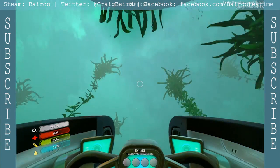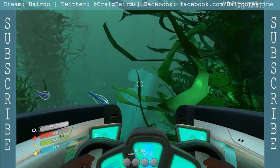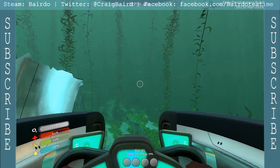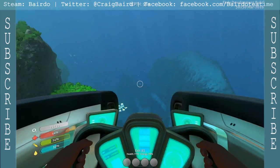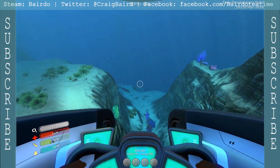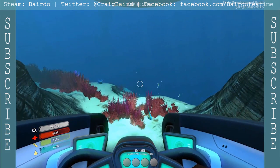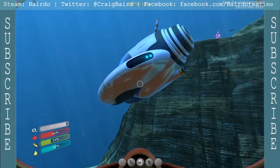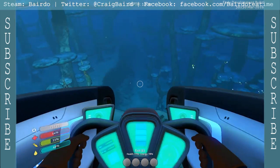We're going to go up, up, up and keep going this way. There's another piece of the Aurora. We'll keep going this way and see what we can find. This seems like it might be — is that what I'm looking for? Oh, there's the mushroom forest right there. Oh, it's green table coral. We found the mushroom forest! Which means we'll be able to get our bioreactor going. Oh, is that ever cool? Look how beautiful that is.